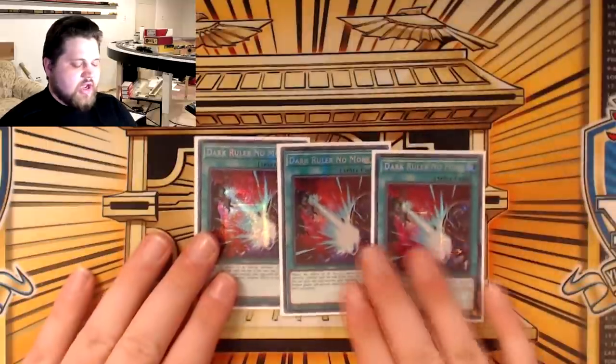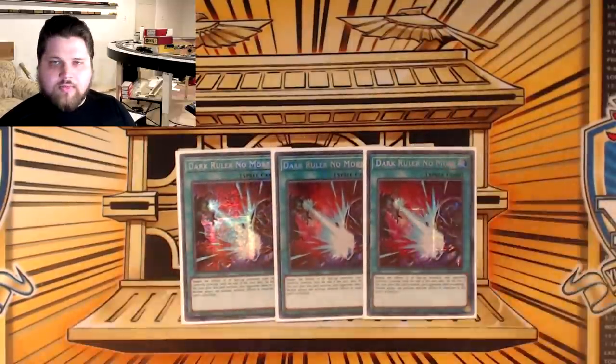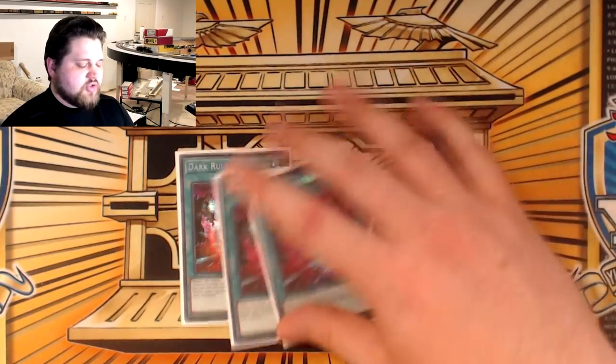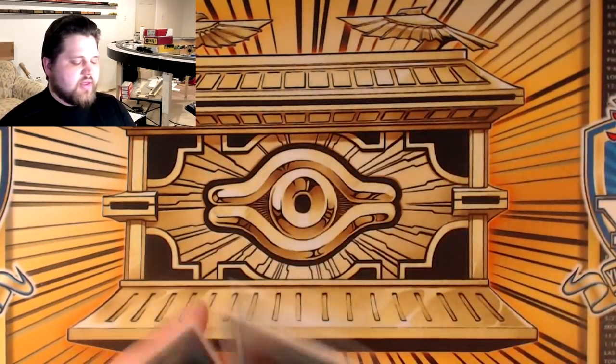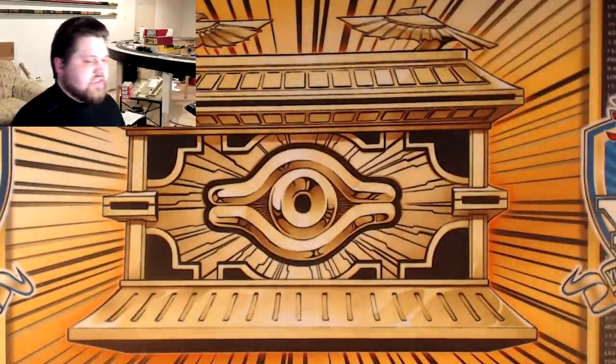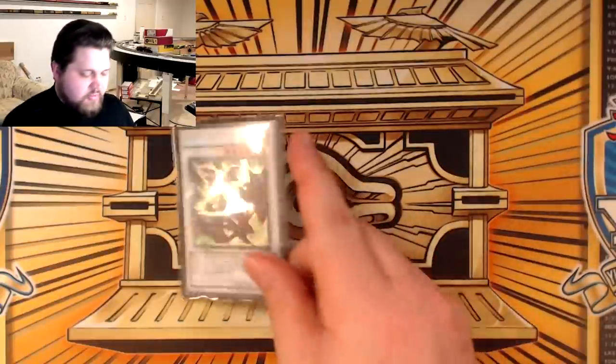The last three cards in the main deck are three copies of Dark Ruler No More — the eighth, ninth, and tenth going second cards. We're just trying to draw into these off Phantasma. We're just drawing to them naturally. We're trying to beat things like going second versus Dragon Link and all that sort of stuff. It's a very nice spread of going second cards that I'm actually a big fan of.